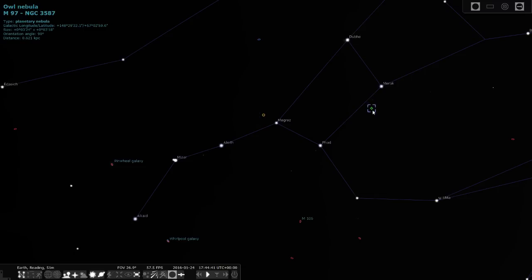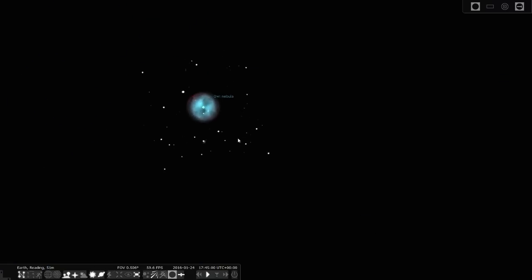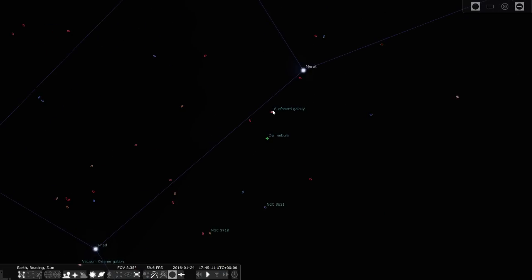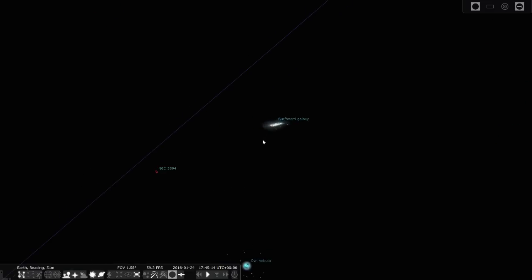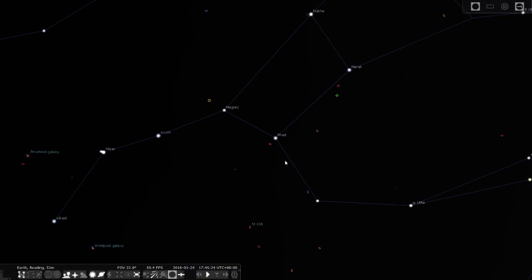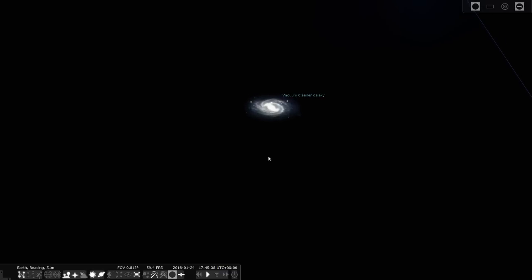And then there's the Owl Nebula, and what you can do with Stellarium is zoom in and line that up. The Owl Nebula - if you zoom in close enough you get a proper image taken from a telescope here on Earth, and that looks pretty smart. There's one here called the Surfboard Galaxy - and guess what that looks like - it's practically edge on. But the funny one I just spotted and never knew was here is the Vacuum Cleaner Galaxy, NGC 3992. Oh, that looks a beautiful galaxy - Vacuum Cleaner Galaxy, well there you go.